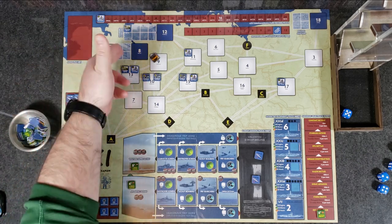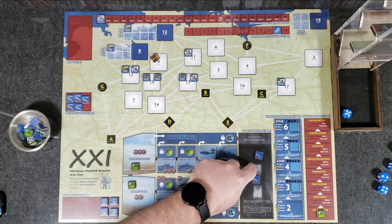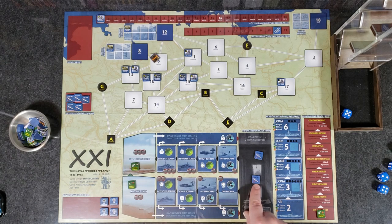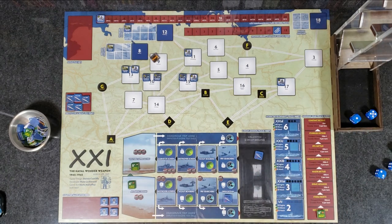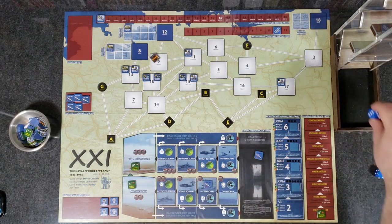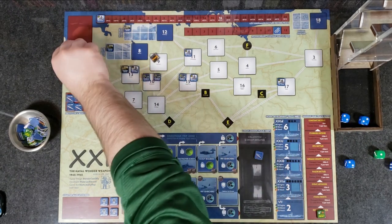Construction phase — still don't have enough resources to construct anything yet. Battle phase — send a Type 7 into the open ocean: engine check two dice four plus — we roll a five, pass. PBY searchers, engine five plus — we fail, get depth charged once, roll a five against our defense of two — we're depleted. We try to return home with a dangerous trip home engine check four plus, but we fail. Which means we are destroyed — the U-boat flotilla marker goes into the scrap pile and can never be rebuilt.